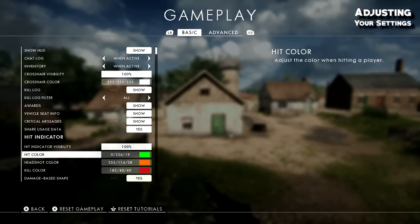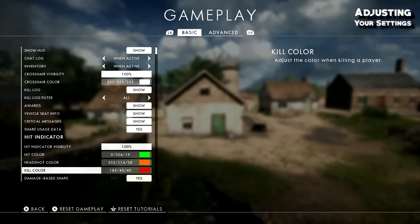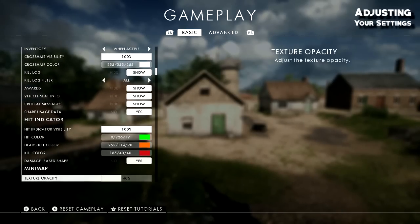If your hit markers are all the same color, you have to wait for the audio confirmation or read the text to confirm a kill. In Battlefield 4 there was no audio confirmation — all you got was a delayed text saying 'killed.' In this game they added an audio confirmation for headshots and chest shots. I have my hit color set to green, headshot color to orange, and kill color to red. When I see red, I know I can move on to the next target.